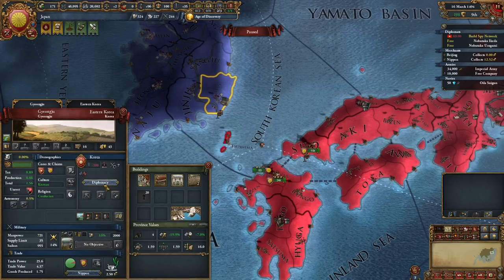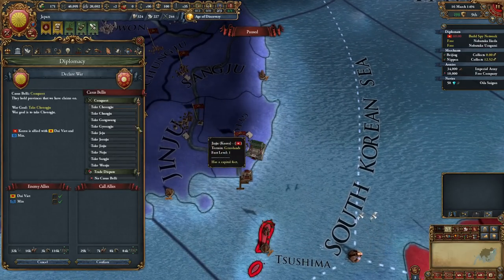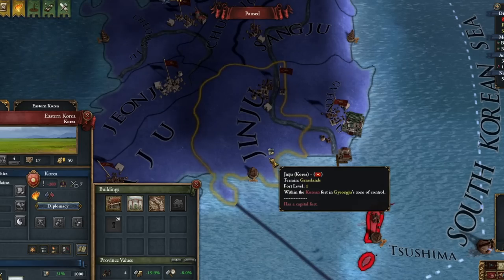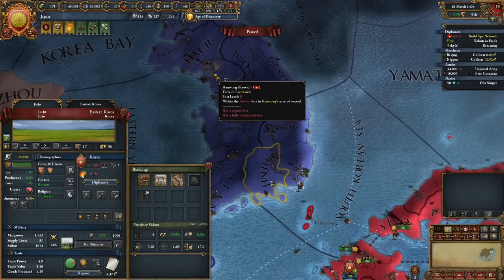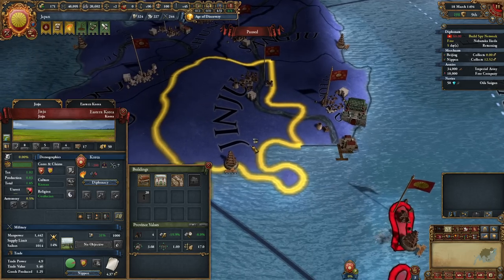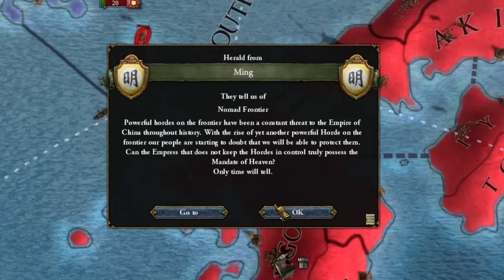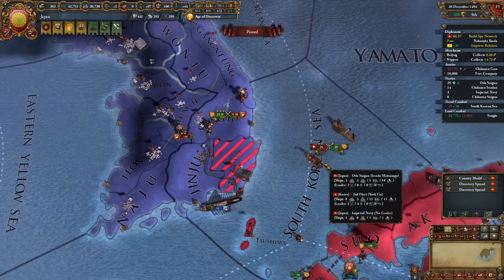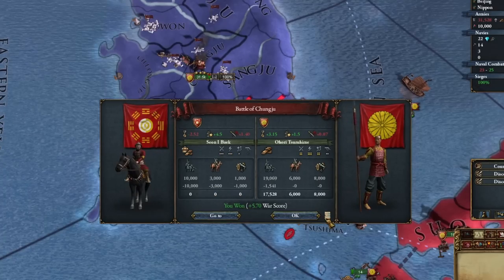Our landing on Korea begins — my goal will be to capture this province. Allies have appeared; it's hard but we'll manage somehow. Since when does Korea have a capital here? — I have such a WTF moment. We got the Korean fleet; we won but it wasn't easy. Meanwhile Ming is falling apart. We got the Korean army as well as the navy. No losses is an understatement — double kill, triple kill, first time I've seen something like this.